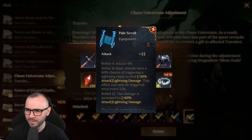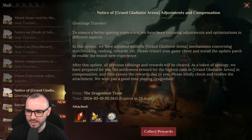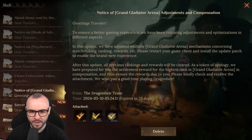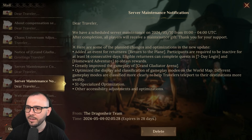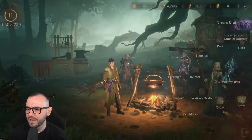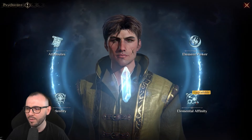Refine attack — you're getting 4%. Refine 8, basic attack: have a 60% chance of triggering a lightning chain to deal attack lightning damage. So it seems like we got some artifacts in there. This is for Arena — I'm definitely taking that. We got the server maintenance compensation as well.